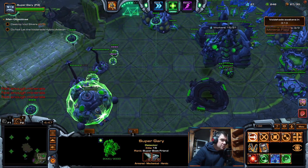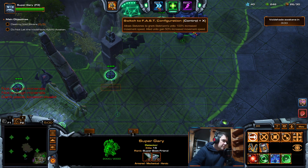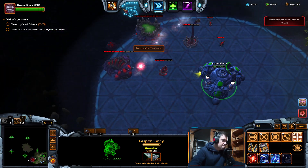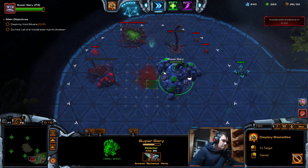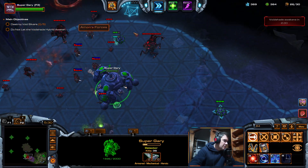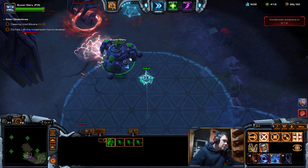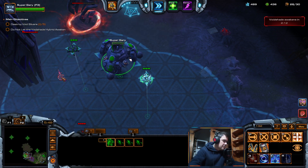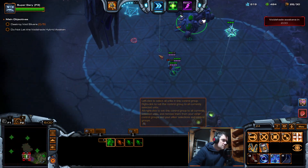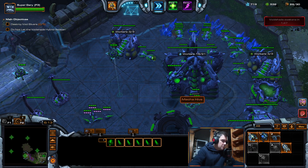Just make more workers and I'm gonna get a Baneling Nest. Come on — stupid air blockers. Okay, I don't need to take care of these things, it's not required. Kill these things — now I can reinforce with my zerglings. There's one enemy zergling. Okay, let's go expand.